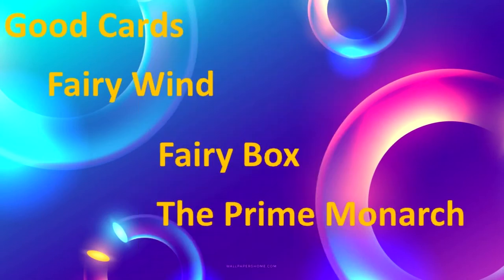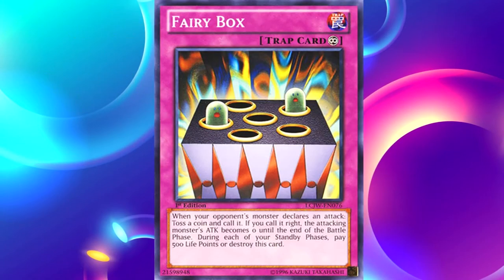Let's go to the next card on this list, which is Fairy Box. Let's zoom in to Fairy Box. Fairy Box is a continuous trap card. Let's read its effect: When your opponent's monster declares an attack, toss a coin and call it. If you call it right, the attacking monster's attack becomes zero until the end of the battle phase. During each of your standby phases, pay 500 life points or destroy this card. This is one of our first cards in the game that could negate an attack from your opponent.